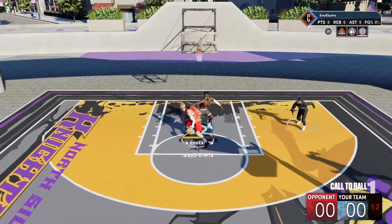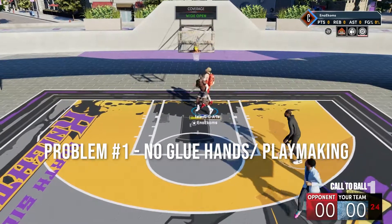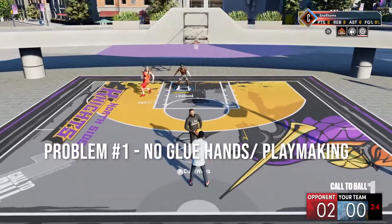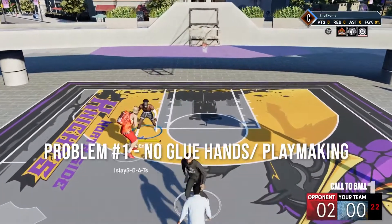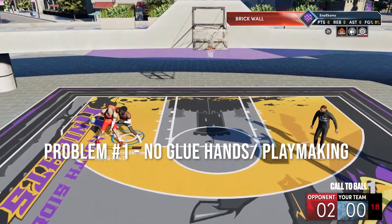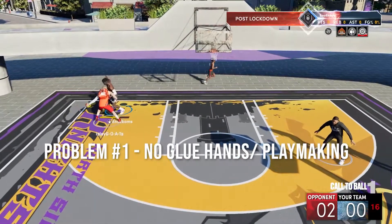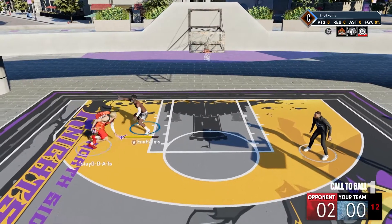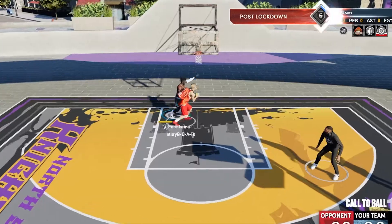So the first problem I have written down is glue hands. Glue hands is a needed badge, which is crazy. I made this build with an 84.3 shooting - it's not supposed to be an issue with this build, but it is because I don't have playmaking.